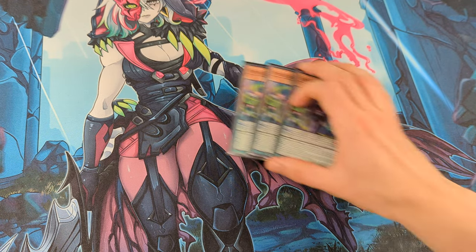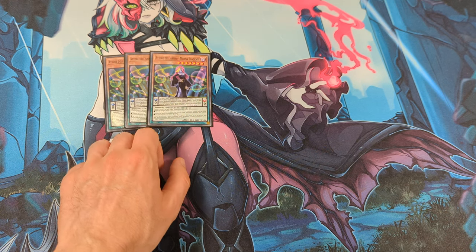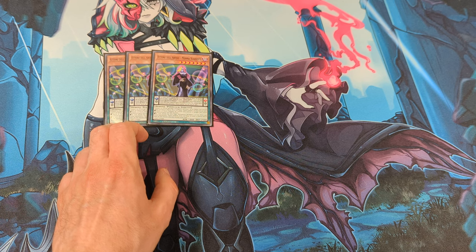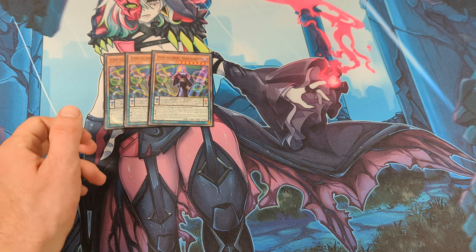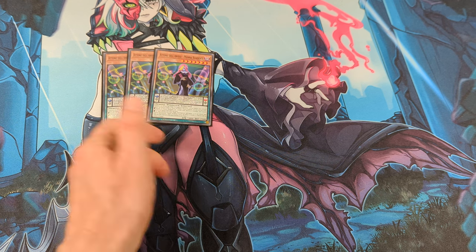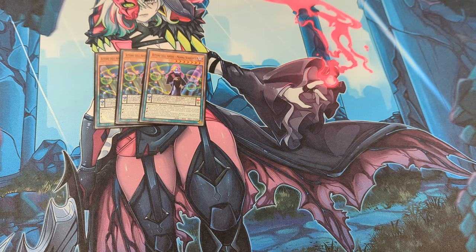For the Abysector monsters I play 3 Melomadena. This is your main searcher, but unfortunately this card locks you out of special summoning anything for the rest of the turn except Abysector Pendulum monsters. So you cannot even special summon your link Abysector monsters. The card design on this card is not the greatest, but it was made before the links. So I usually just use this card and afterwards go into the extra deck.